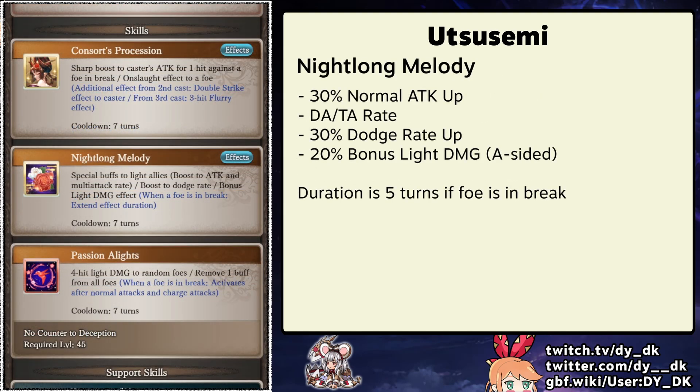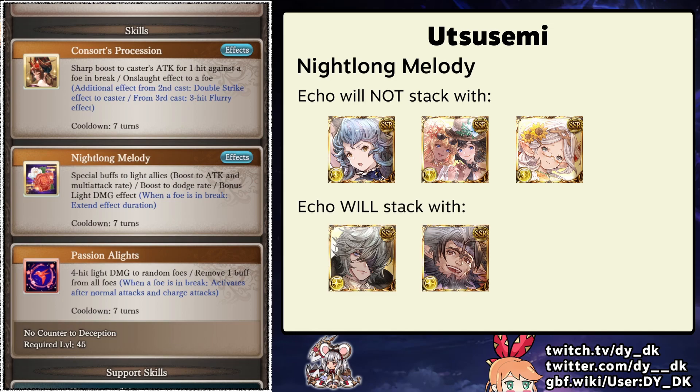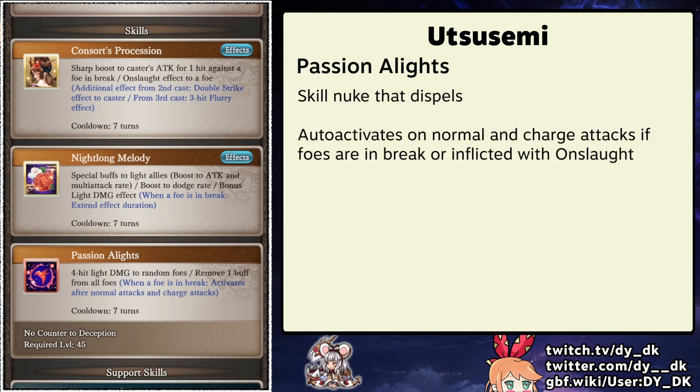Utsusemi's skill 2 provides 30% normal attack and multi-attack buff alongside dodge rate, and most significantly 20% echo. The duration of this skill will pretty much always be 5 turns, as even in full auto it will be cast after her S1, which inflicts break — and both skills share the same cooldown. The echo from this skill is A-sided, so it won't stack with characters like Fairy, Halamel, and Flare Tator, but it will stack with most notably Nehan and Mugen. Her skill 3 provides her with a dispel and an auto nuke, as it will activate after her normal attacks if foes are in break, which is inflicted by her first skill.